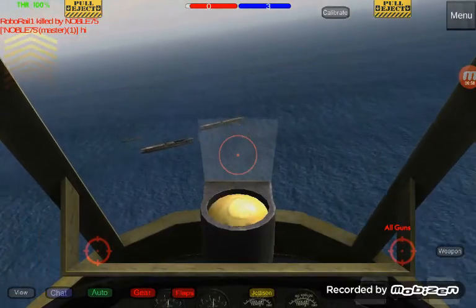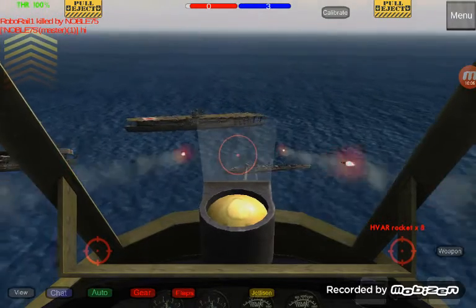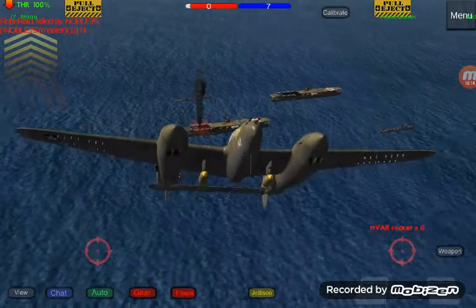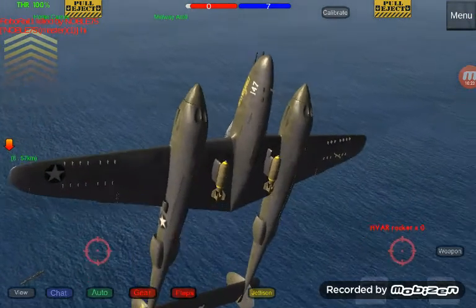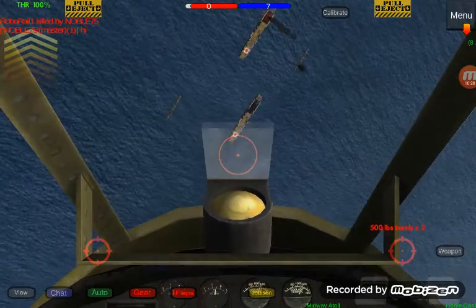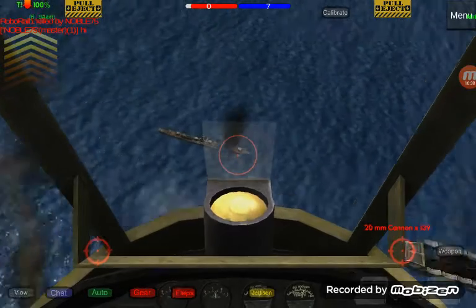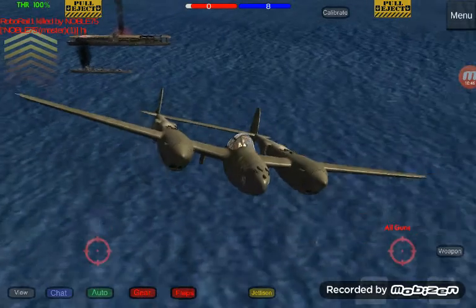Let's target a frigate — more effective. Fire the rest! I think they've given the rockets a buff because back then it usually took more to damage a carrier, but now it's just a couple of rockets and boom. Dropped the bombs — that thing got bruised.